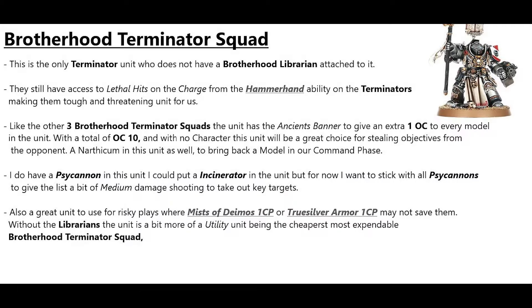The lone Terminator squad with no attached character still has lethal hits on the charge from Hammerhand, making it a tough and threatening unit. Like the other three squads, it has the Ancient Banner for extra OC per model, giving a total OC of 10. With no character attached, it's a great choice for stealing objectives, with a Narthaseum to bring back a model each command phase. A Psy Cannon is included for medium damage shooting, and it serves as a more expendable utility unit for risky plays.